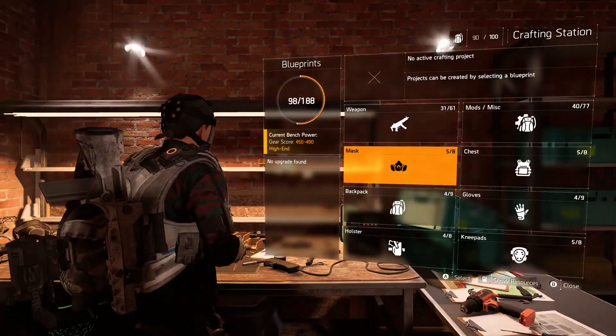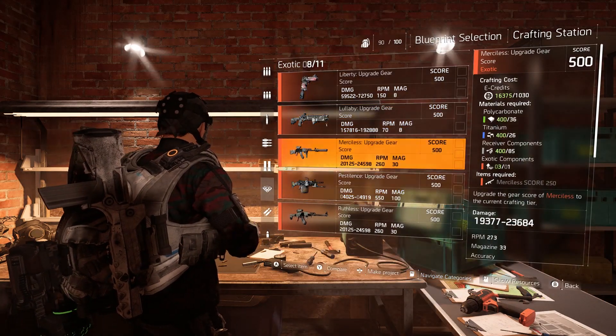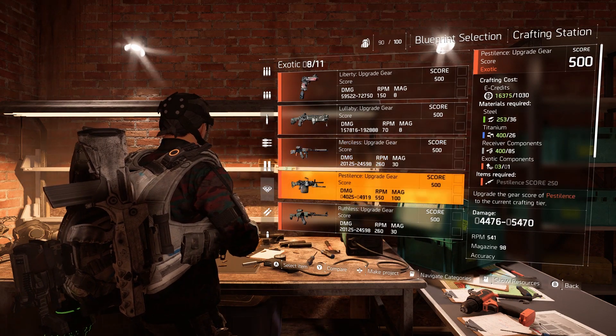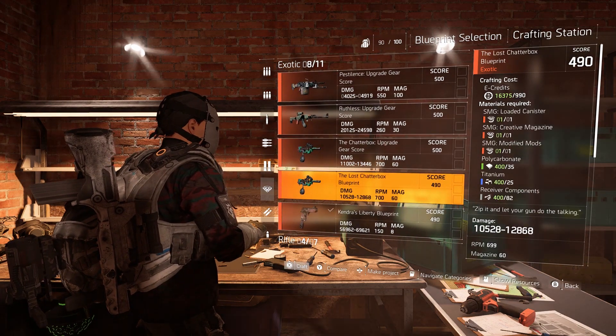Buy that upgrade blueprint and then go to the crafting table. Here you will find a list of every exotic upgrade blueprint that you own, along with every other blueprint you've picked up while leveling and stuff like that, but you're going to want to find the upgrade blueprint for the weapon you want to upgrade.